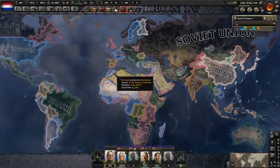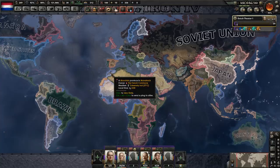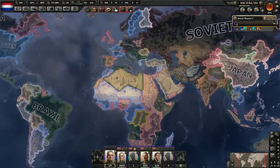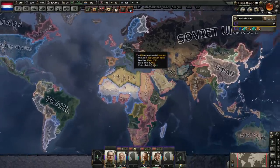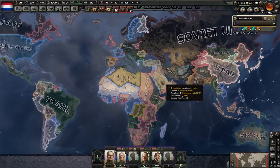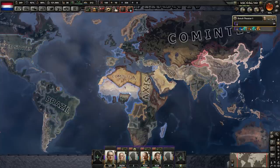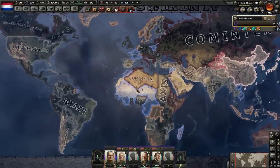Hey, what's up guys? I'm Praetorian and welcome back to Heart to Farm 4 as we are playing with the Dutch. So we are finally in the war. I was hoping to have that happen last episode, but unfortunately it just didn't work out. The Germans just didn't want to declare war on either us or Belgium, so we had to wait until they declared war on the Swiss. I said last episode that we'd end by looking at the faction map, but then I forgot. So this is what the faction map looks like.